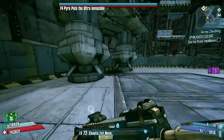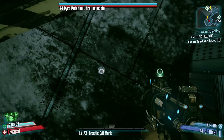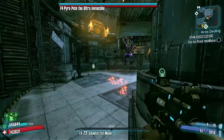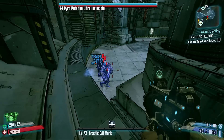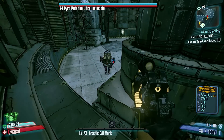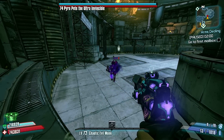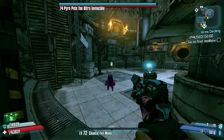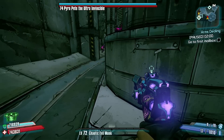Once he comes down, run over here. Make sure your grenade mods are unequipped so you can grenade jump quickly, because he's going to be right behind you. Once we're up, hide behind this post. As you can see, Pyro Pete's over there — we want to get him to jump onto that ledge just there, and once he's up on that ledge he will be stuck.